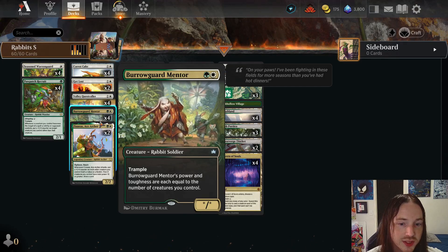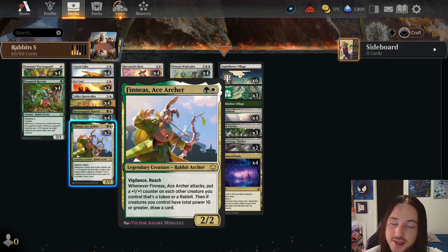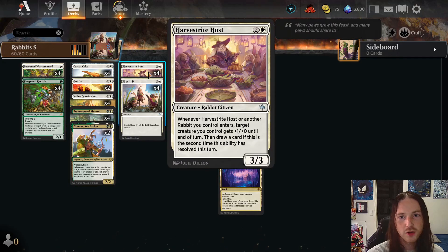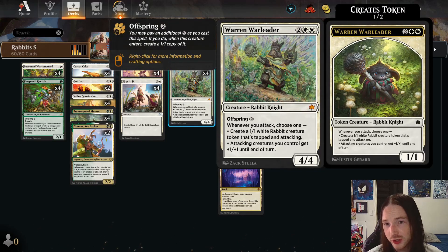Burrow Guard Mentor is another amazing card — just green white for a star star with trample, and his power and toughness are each equal to the number of creatures you control. Phineas Ace Archer is just exceptional: two mana two-two with vigilance and reach, and whenever Phineas attacks put a plus one plus one counter on each other creature you control that's a token or a rabbit, then if creatures you control have total power ten or greater draw a card. Super pushed. Harvest Right Host is three mana three-three: whenever it or another rabbit enters, target creature gets plus one plus oh until end of turn, then draw a card if this is the second time the ability has triggered.